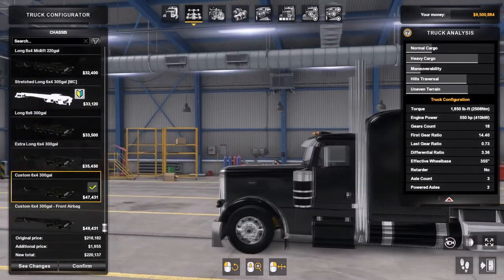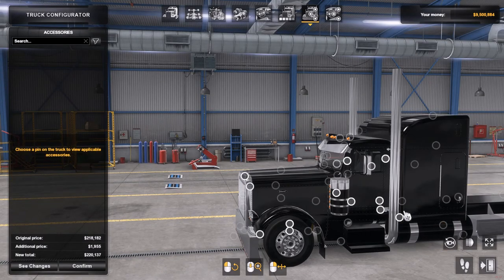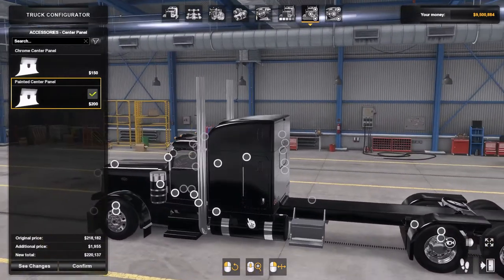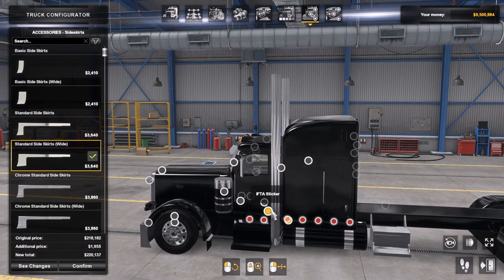Airbags, lots of different air cleaners, different fuel tanks, underglow, side skirts — you can see the floor handles. A lot of stuff.